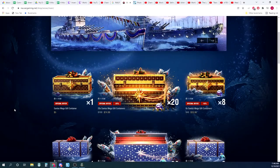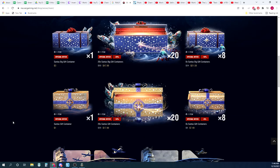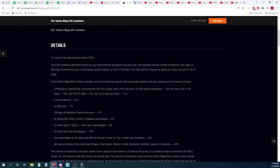Hello everyone and welcome to another episode of Ship Views with Neat Carburetor. Today I'm going to be looking at the Santa's Mega Gift Containers — where I buy them so you don't have to. I bought these on Friday the 10th. We went from a 9% chance to get a ship to a 16% chance to get a ship with this one.